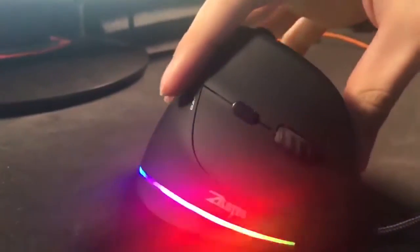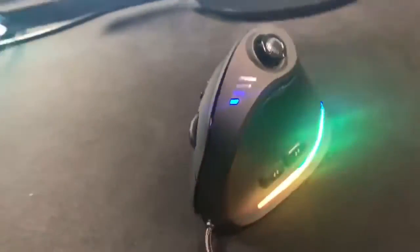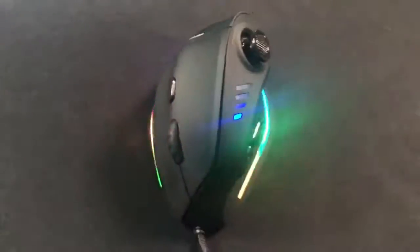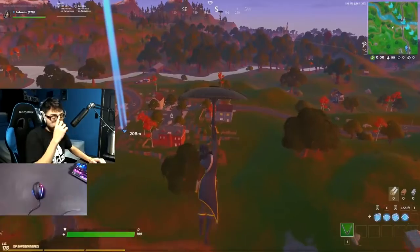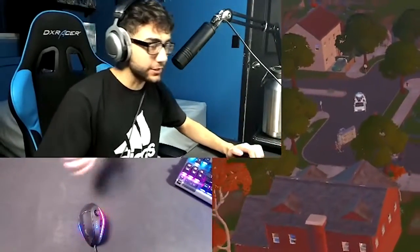This is the weirdest mouse or controller I've ever seen in my life. All that matters is it's smaller than the one we used before. It has a joystick but also all the functions of a mouse — and for some reason it's vertical, kind of like a dildo. My only goal is to just survive the drop with this mouse. You do not want to be landing with me.